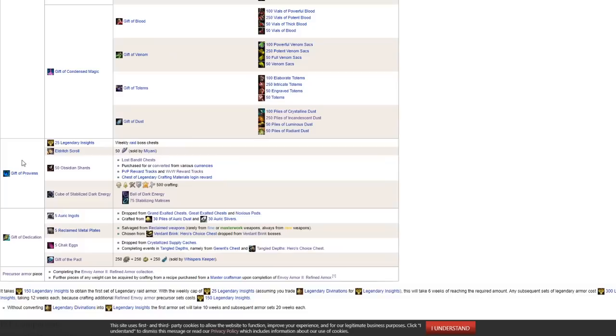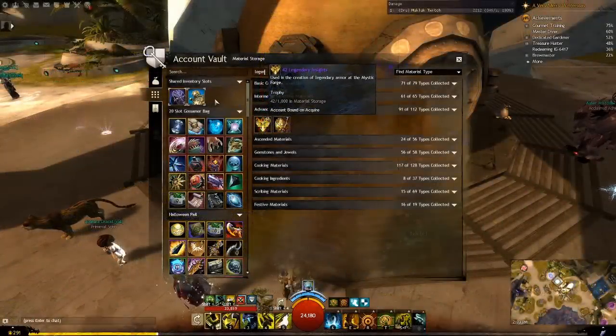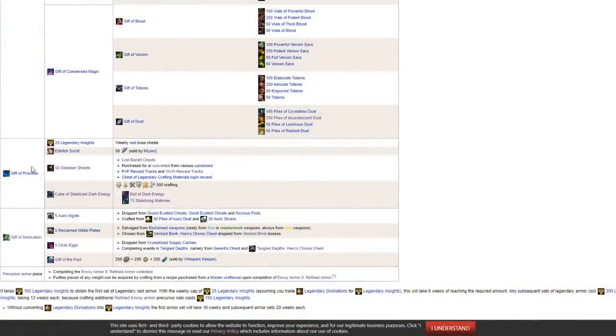The second major item is a Gift of Prowess. You will need 25 Legendary Insights. You get Legendary Insights from each boss each week, meaning that even if you are with a group that is new to raiding, you can start farming the first few bosses each week repeatedly to build up your insights. The Scroll, Shards, and Cube of Dark Energy we covered earlier. Combine these four and you've got a Gift of Prowess.